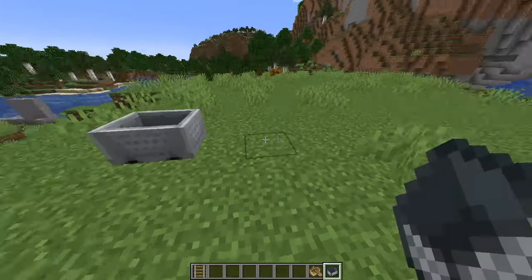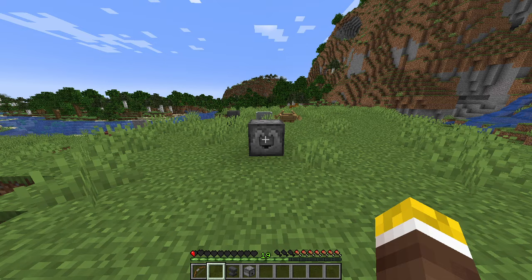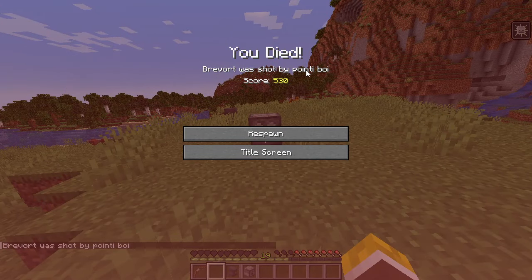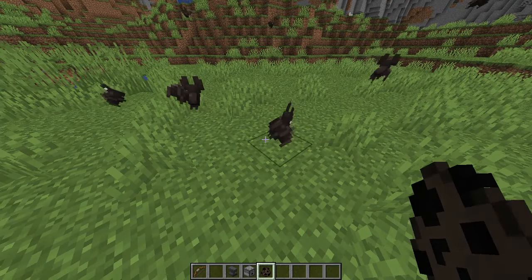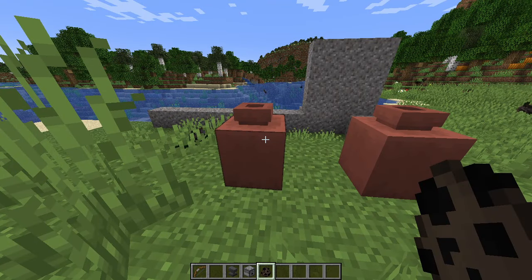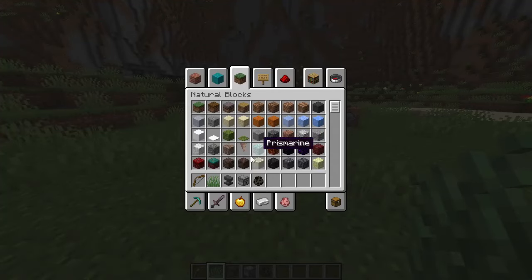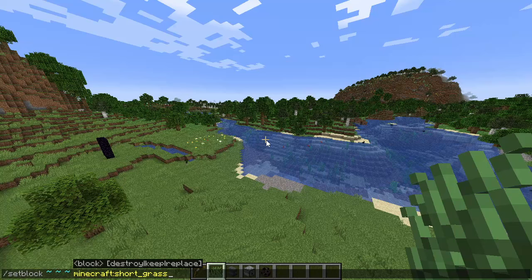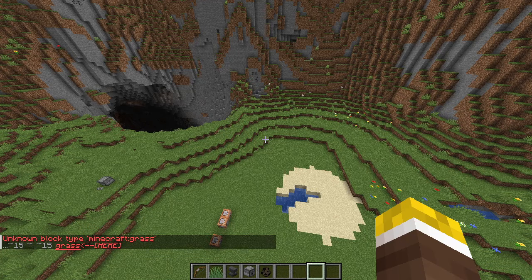Custom names for minecarts and boats now display in the world. And the death message for getting shot by custom named arrows will now display the name of the arrow. The model of bats has been updated, and you can now put bats inside of decorated pots. The single high grass has been renamed to short grass, which means it's also renamed when it comes to using it in commands — this will prevent accidentally filling an area with grass when trying to fill it with grass blocks.